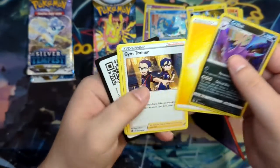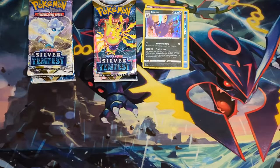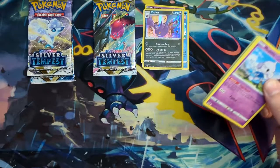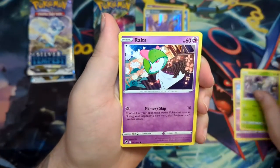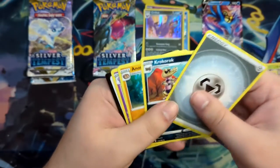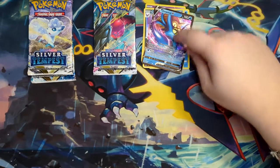We got a Holographic Crobat in this one. The Cynthia card from V-Star Universe is really, really nice — that's like my number one pull, the card I want to get from V-Star Universe. Well, actually it might be the Hisuian Zoroark V-Star. That one looks really, really nice. But in terms of trainers, the Raihan is cool too. We've definitely pulled an Omastar before — and we get an Omastar V here.